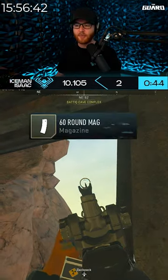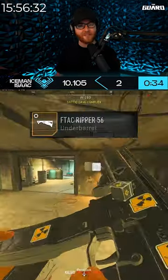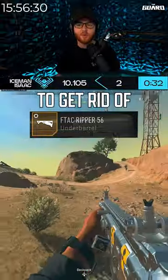We can still rock a 60-round mag with a fast aim down sight. We have the high velocity ammunition to help out with bullet velocity and damage range. The F-TAC Ripper is kind of like the Commando foregrip to get rid of that recoil.